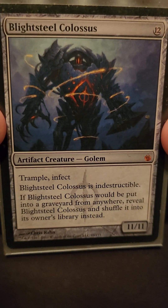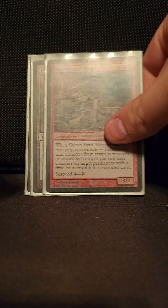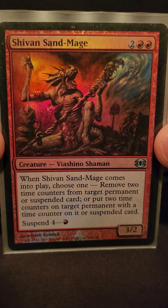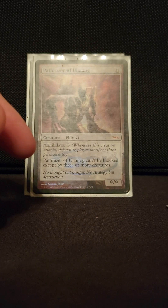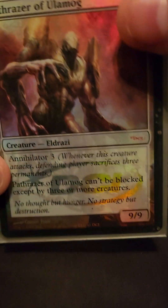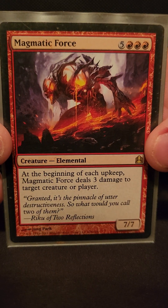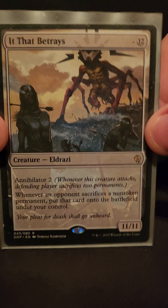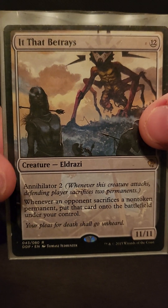Blightsteel Colossus — you're dead, take eleven to infect. Phyrexian Metamorph — so good. Shivan Sand-Mage — comes into play and removes two time counters. Pathrazer of Ulamog — annihilator three, goodbye everybody's lands every single turn after you blow up the board. Magnetic Force — big fatty that deals damage. It That Betrays — annihilator two, so good.